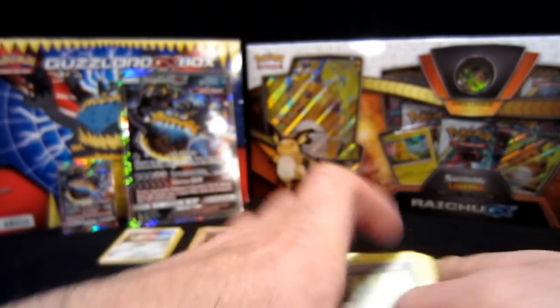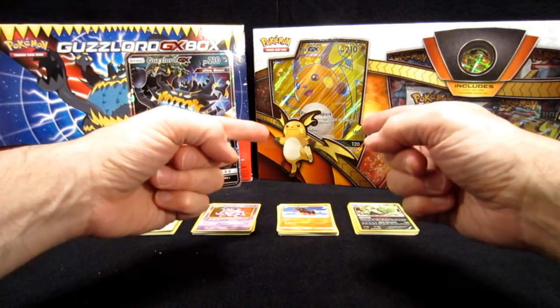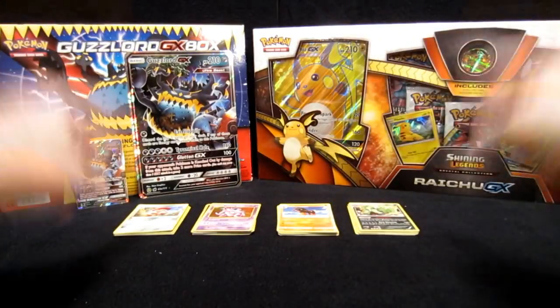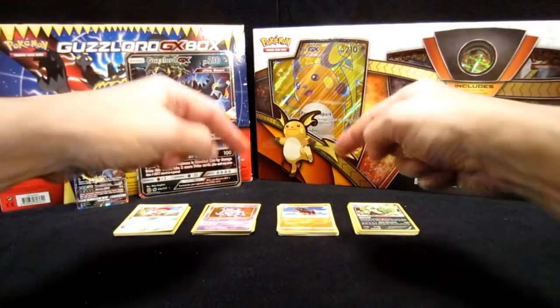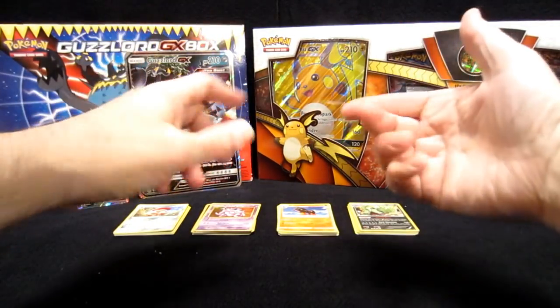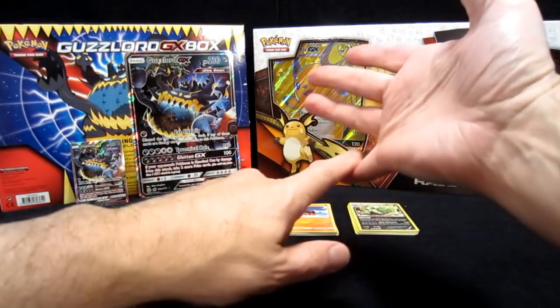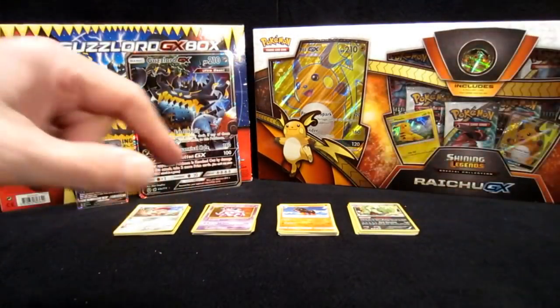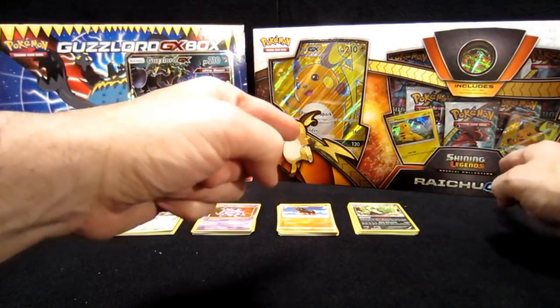Let me change this battery real quick and we're going to jump right into the Raichu GX box. Welcome back — quick Collins Club intermission. Don't forget to like, comment, and subscribe. Remember, this is one of three YouTube channels we have — links in the description below. Collins Club is a jack of all trades, master of none: we do Pokemon, youth sports, DIY fix-it stuff, vlogs, and video games. Quailin's Corner is mostly streaming video games and Skyler's Club is opening princess toys. We're going to open the Raichu GX Shining Legends box.